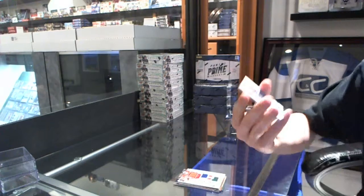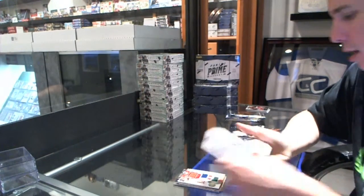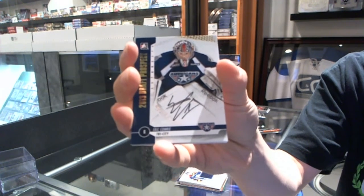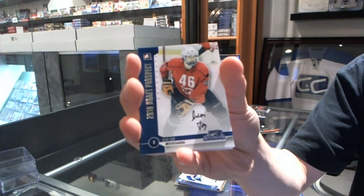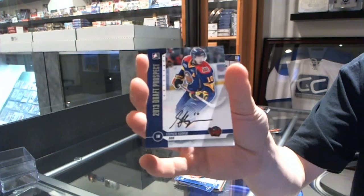We've got a game-used jersey, silver — Stephen Harper. Autograph gold, number 20, Eric Comrie. Comrie at a 20. Autograph of Sean Day. And an autograph of Stephen Harper.